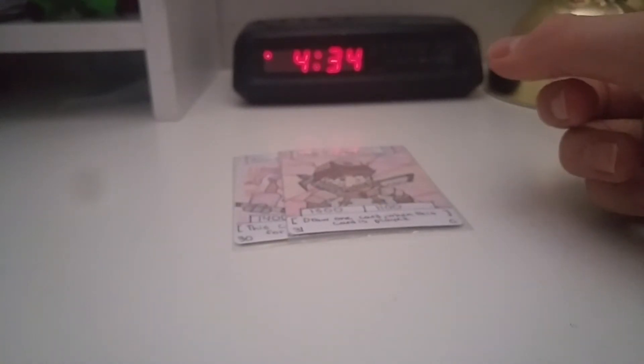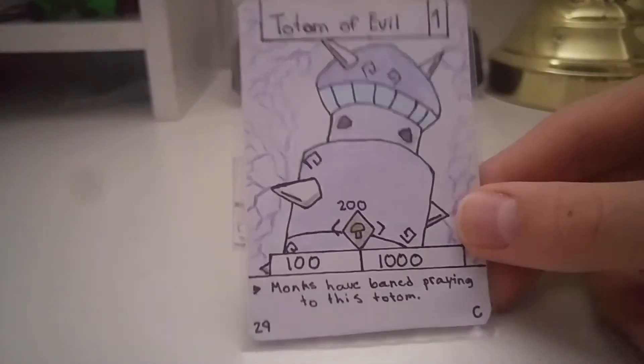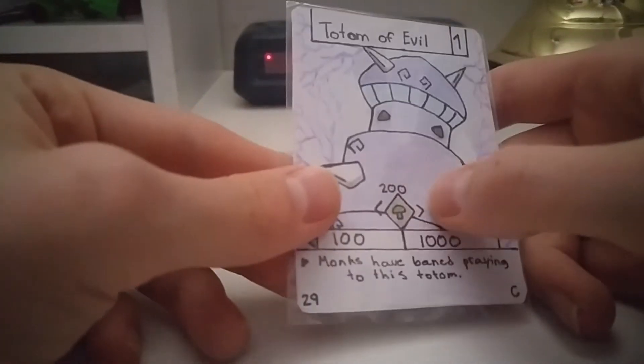I'm glad I made the cost to bounce it. The next card is Totem of Evil. I haven't made a new type in a while, and this is kind of a status effect — it's poison.